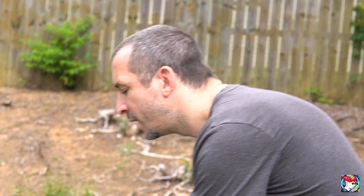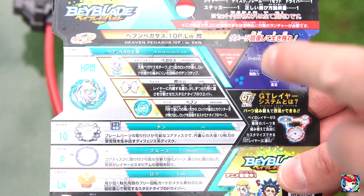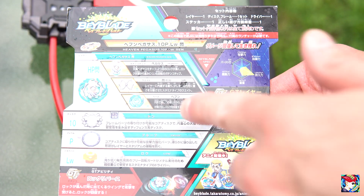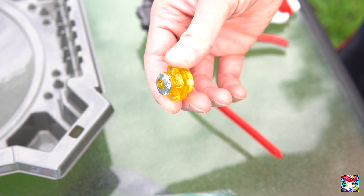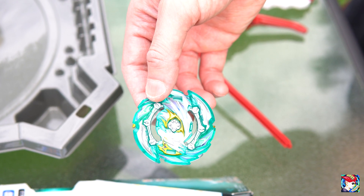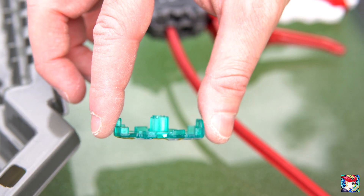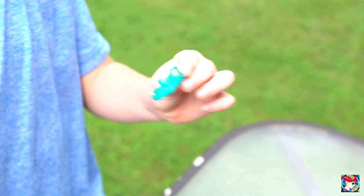Now we're going to show you the actual bay itself. This is B148 Heaven Pegasus — a stamina type bay. Your parts are: Pegasus Zen, the layer is Heaven, it comes with 10 Improve, and the driver is Low — a stamina driver. Let's open it up so we can show you what it looks like. Also, let's take a look at the teeth — really weird teeth layout on this bay.